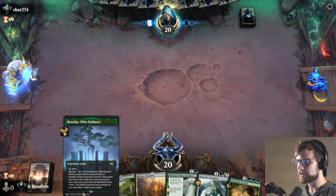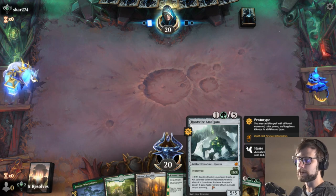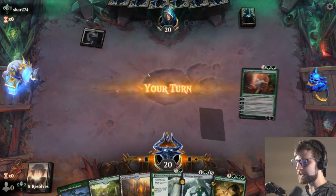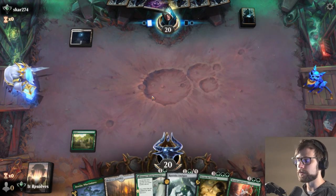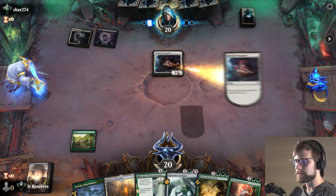We have the Azusa's Mini Journeys to get the extra land drop down, and then we can always play the Amalgam on the two sides — we can prototype this out if we need to. Basically we're just hoping for a couple extra lands, or just some rampers. Like a Jewel Thief would be great. Topiary Stomper — phenomenal. Plenty of really good options here.